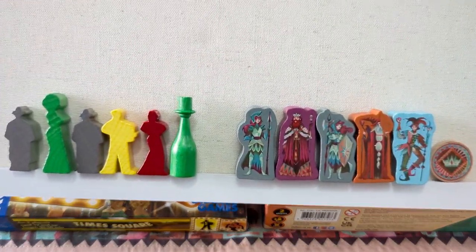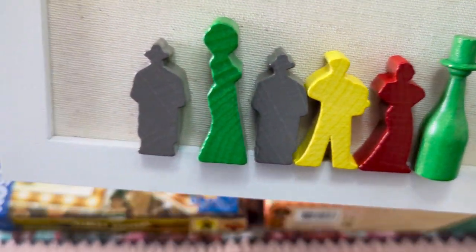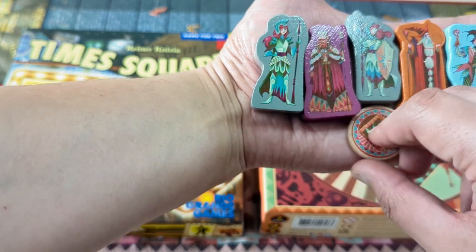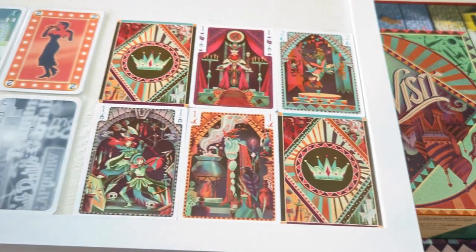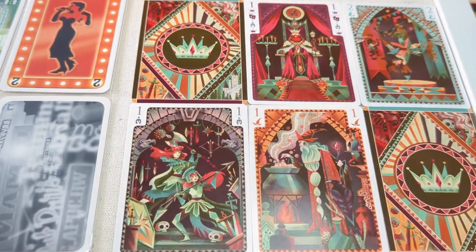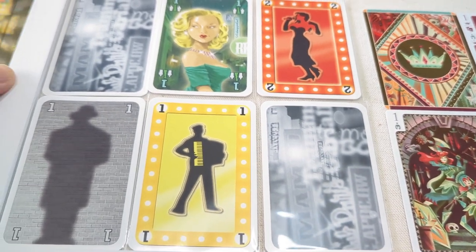The playing pieces in Royal Visit are chunkier, with the exception of the crown. Times Square uses Champagne Charlie instead, which is bigger. The crown has different illustrated sides, which is used as an indicator within the gameplay. Royal Visit's meeples are also screen printed. Total card count in Times Square is 55 cards, while Royal Visit is 54. Times Square includes one extra card, which is the value 3 Dancing Deb card. The cards in Times Square are longer, although the cards in Royal Visit are wider.